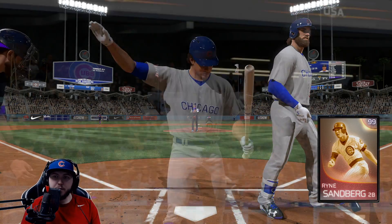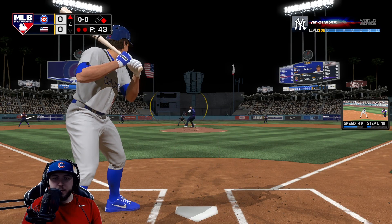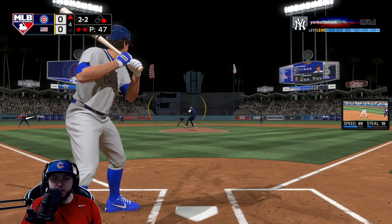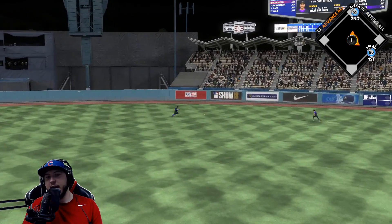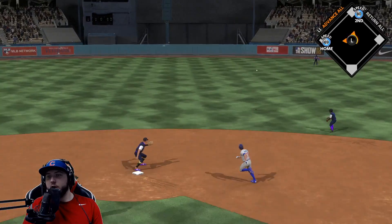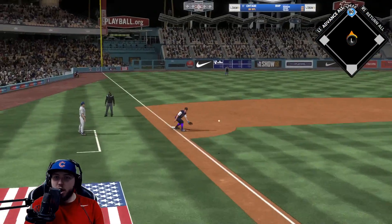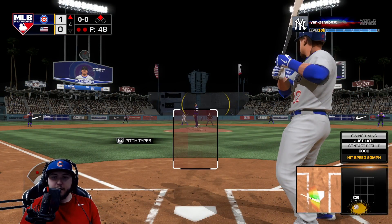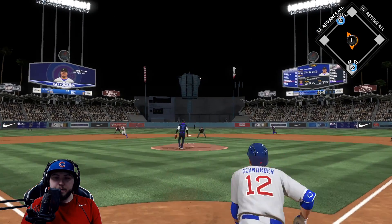We get walked - Harper's on base, two outs. Sandberg's now up, two and two count. Sandberg trying to stay alive and Sandberg's gonna hit this one to the gap! 69 speed for Dawson - he does have a good arm - we are gonna send Harper home and Sandberg gets a double with an RBI. Not sure why Sandberg didn't slide into second base but he gets in there. Sandberg coming up clutch already in his debut!